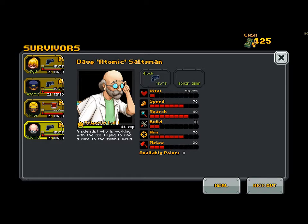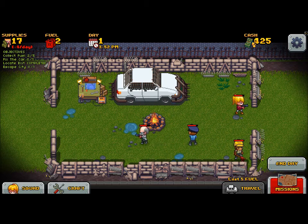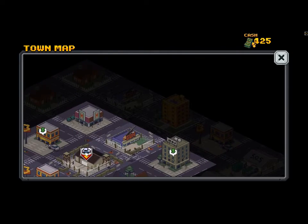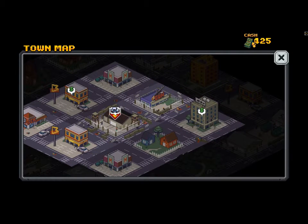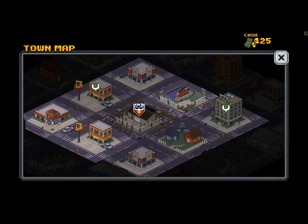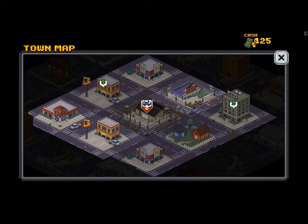The worker's good for building and the scientist is good for searching. I bring the scientist with me everywhere because I search everything. As you can see, I'm kind of injured because this is like day three for me. I'll show you combat here soon. Go to missions — you can go to any one of these buildings, but it has to be in a one-building radius, I've noticed. So in order to get to, let's say, this building, I have to be at this building or that building. So you've got to kind of travel, which I found a little inconvenient.